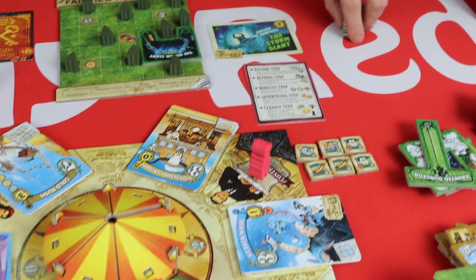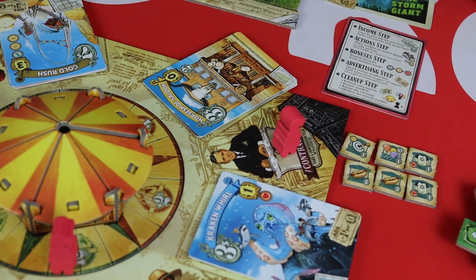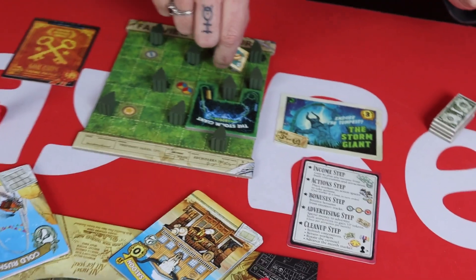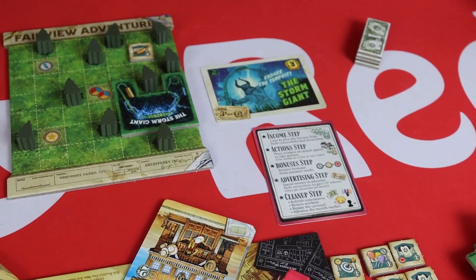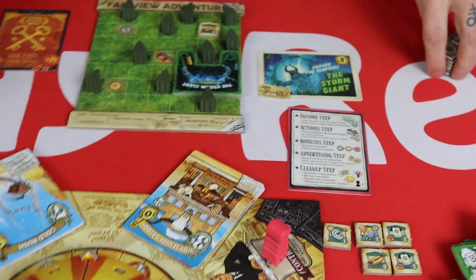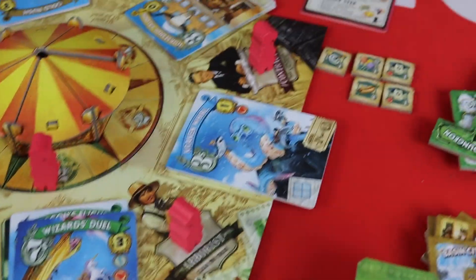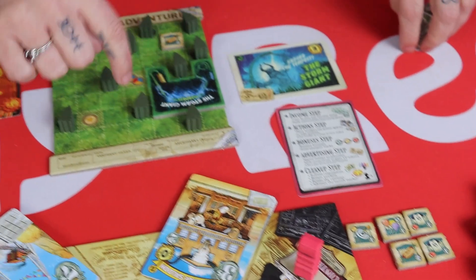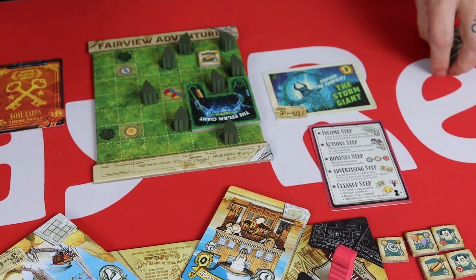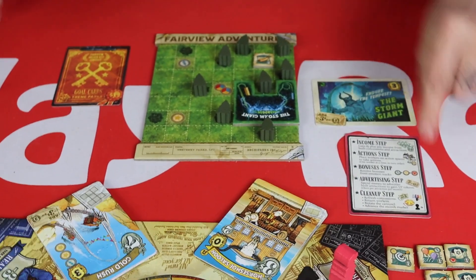I'm going to take a contractor action and take one of these tiles — I'm going to take one that gives me income and pop it there to get two dollars in the meantime because I need some money. Then my last action is going to be an arborist — I'm going to start getting rid of these trees. I can't place in these spots anyway, so I'm going to take these two off because they're near the bonus spots. That's my three turns — that's one round.